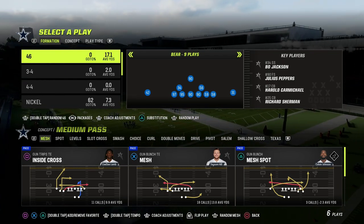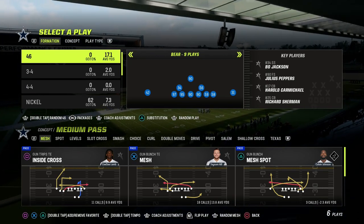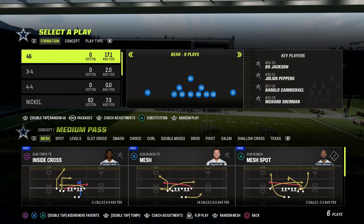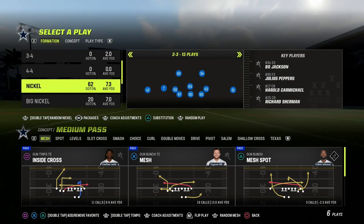This is an Air Raid staple, but you can do this out of a lot of different formations. If you want to get my entire Air Raid Offensive eBook, make sure to become a Patreon member. It's only $10 to become a member and it will get you access to all of my Madden 23 Offensive and Defensive eBooks, and I guarantee you that it's going to make you a better Madden player.